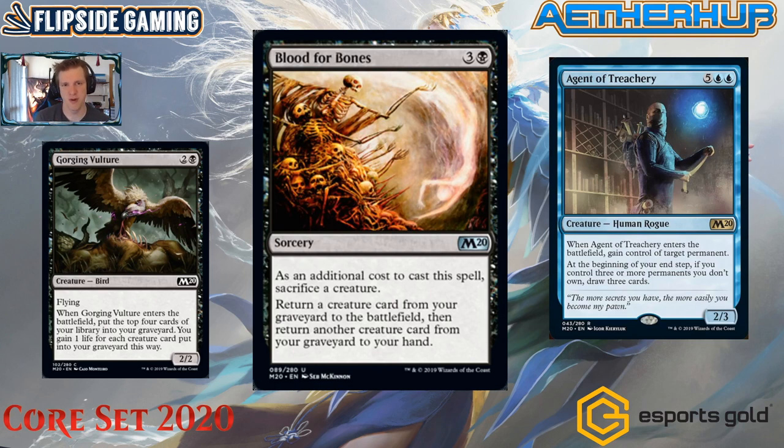What does Blood for Bones work with? What large creatures with cool ETB effects would you want to get back? There's Pelakka Wurm, and one I like is Agent of Treachery — five blue blue, a 2/3 human rogue rare. When it enters the battlefield, gain control of target permanent, with no clause that it goes back when the Agent leaves. At the beginning of your end step, if you control three or more permanents you don't own, draw three cards. Getting this for four mana is pretty gross.